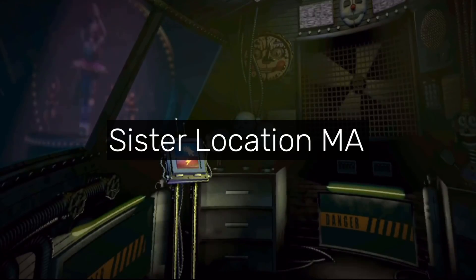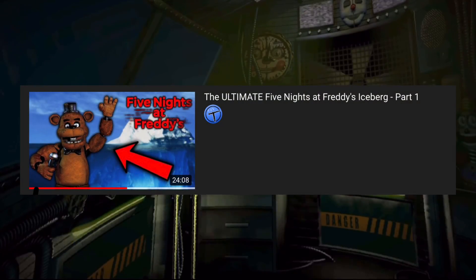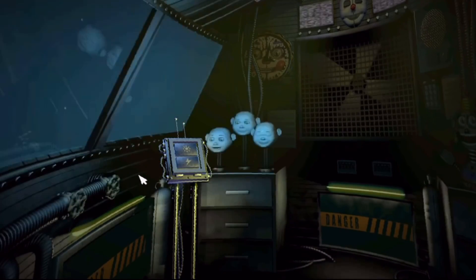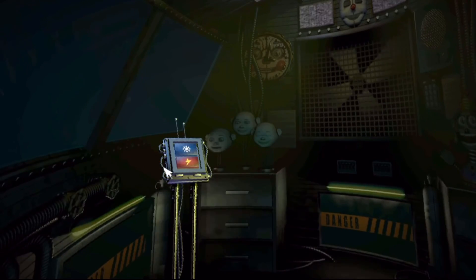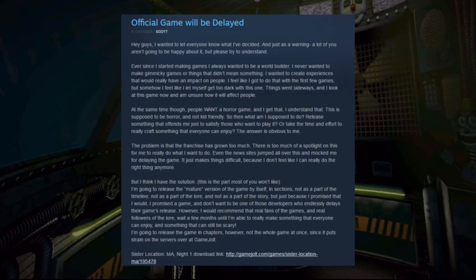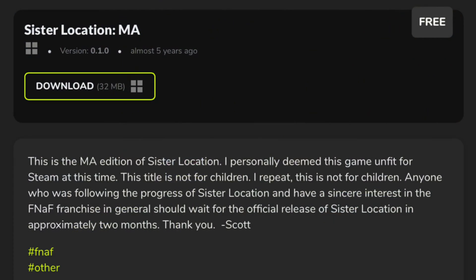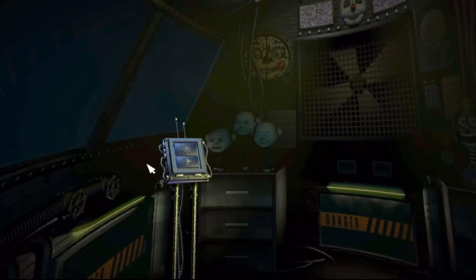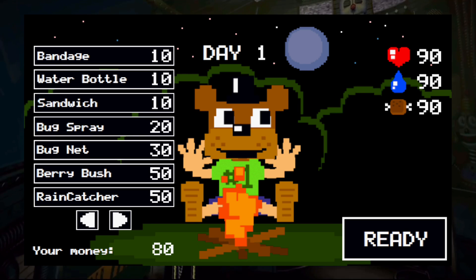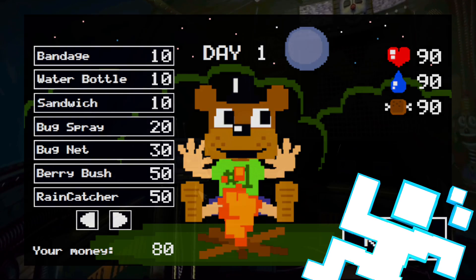"Sister Location MA" was a troll game by Scott in the lead-up to Sister Location. Scott had said Sister Location was becoming more adult than he had hoped and was trying to make it less mature. He said he would still release the first night as "Sister Location MA" on GameJolt for free, but encouraged fans to wait for the fixed game. The MA was actually just one of Scott's previous games with the main character given a Freddy head — another hilarious prank from good old Scottie C.